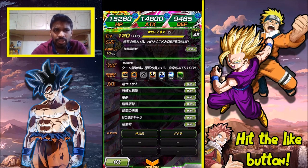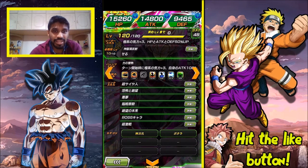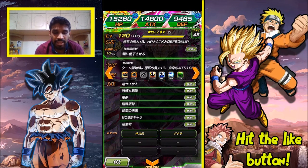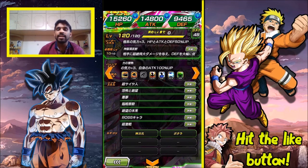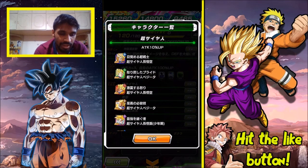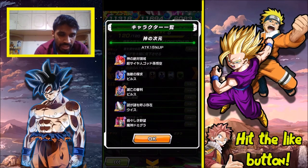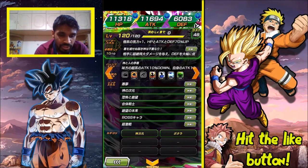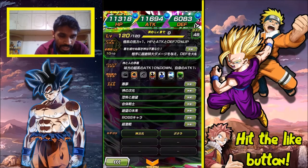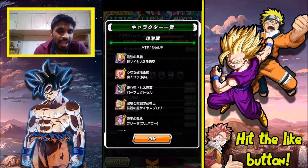I'm thinking of changing it to 12 additionals and 15 crits so he crits more often. His passive skill gives Extreme-type allies 3 Ki and gives himself a 100% attack increase at the start of turn — amazing. For Merged Zamasu's links: Godly Fighter 15% attack, Fear and Faith 2 Ki, Fused Fighter 2 Ki, Future Trunks Saga 1 Ki, Big Bad Bosses — 25% attack and defense when HP is 80% or below — and Fierce Battle.